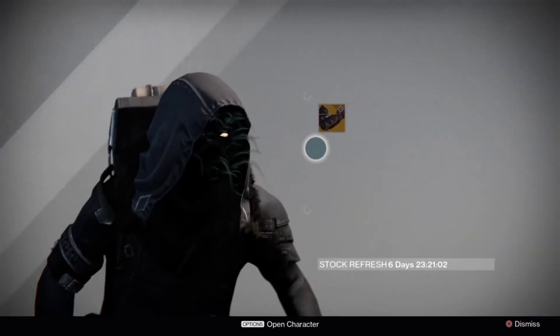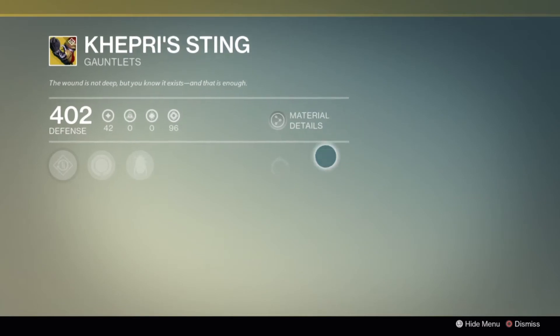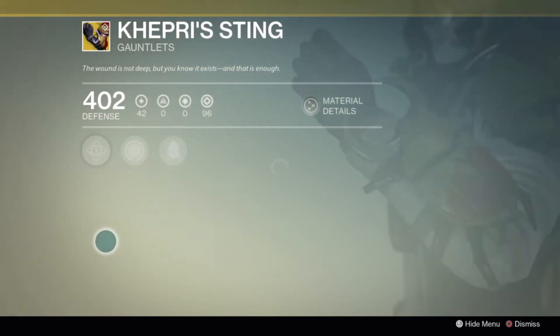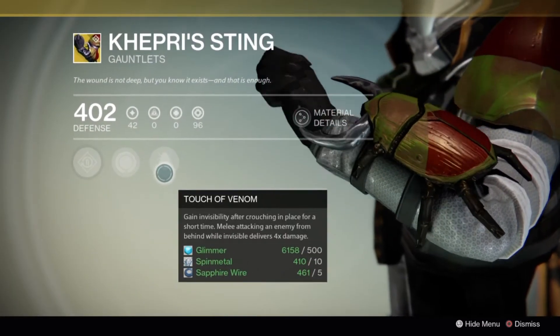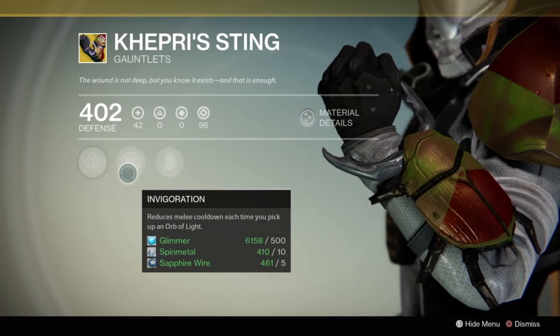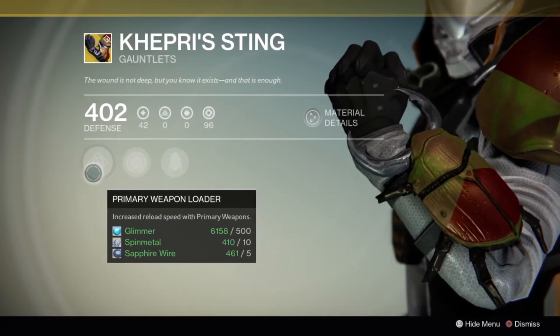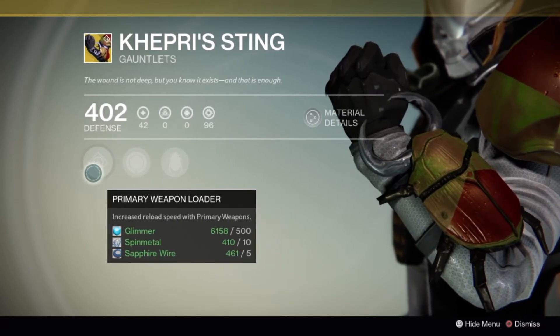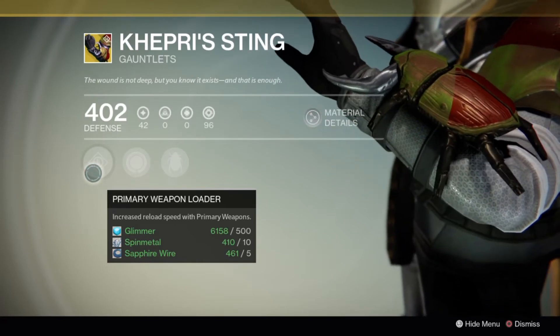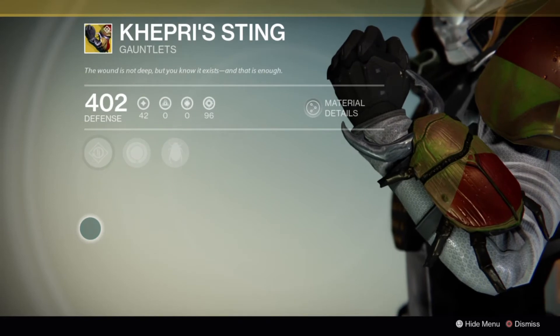Next up, your Hunter — Kepri Sting. Your roll is a 96 strength. Gain invisibility when you're crouching. Melee an enemy from behind when you're invisible, it deals four times the damage. Reduce melee cooldown when you pick up an orb. Gross and super cool at the same time. Two for two, Xur.